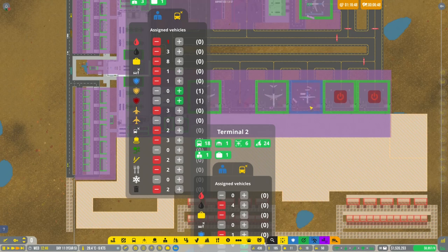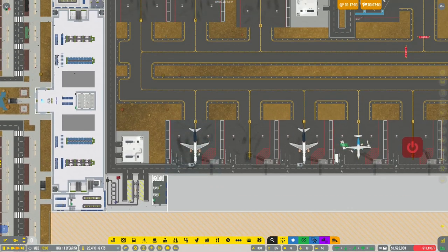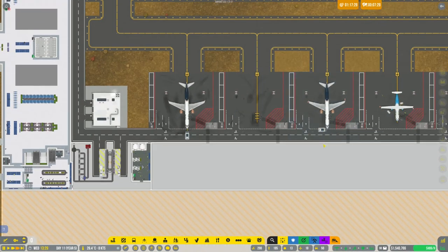We have four fuel trucks at one terminal and three at the other, plus a couple more — that's what we ended up assigning. Let's have a quick look at finances: money is doing a decent job, last hour was good, and our overall budget is up at 1.5 million.